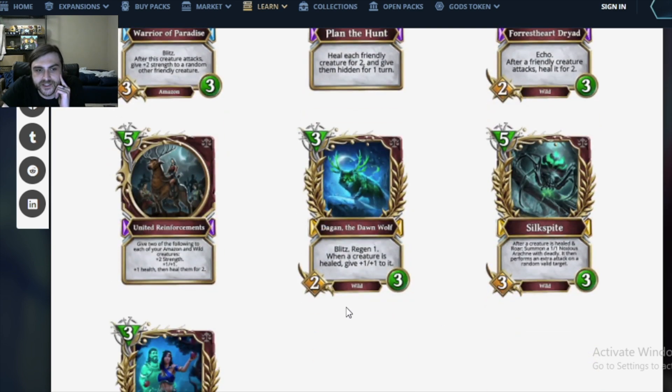Our last epic card: United Reinforcements. Give two of the following to each of your Amazons and wild creatures — and since it says Amazons and wild creatures in a Nature card, couldn't they have just said do this to all your creatures? Semantics. Options are: plus 2 strength, plus 1/plus 1, or plus 1 health then heal for 2 — all good options. If you pick plus 2 strength and plus 1/plus 1, you're giving all your creatures plus 3 attack. That's a lot. United Reinforcements seems good. Got a cool moose on it.